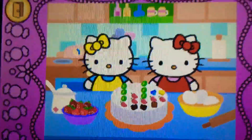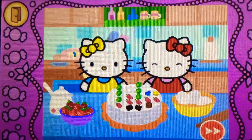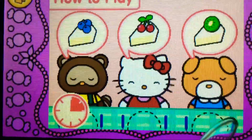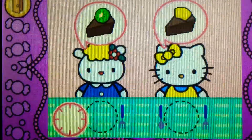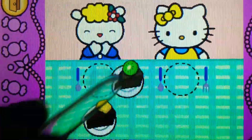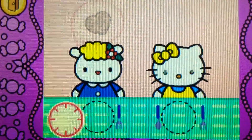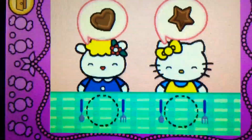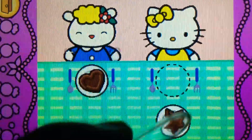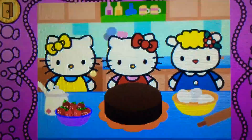Look, Hello Kitty's cake is beautiful! Come on, Hello Kitty wants to share cake with friends. How to play: watch carefully and remember what each guest wants before the time runs out, then drag the correct food.